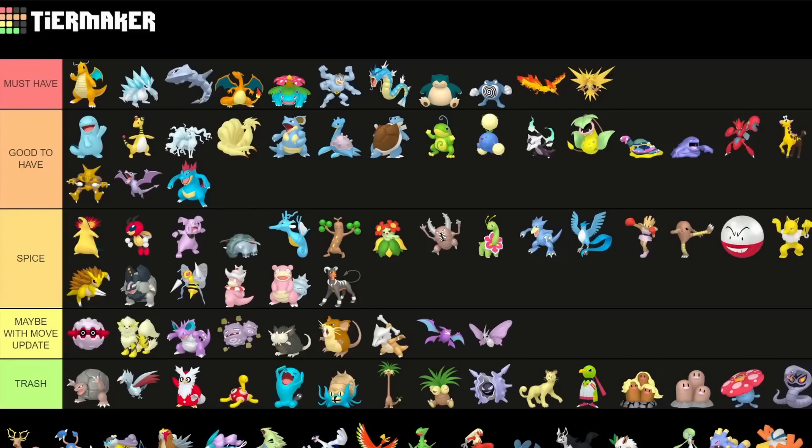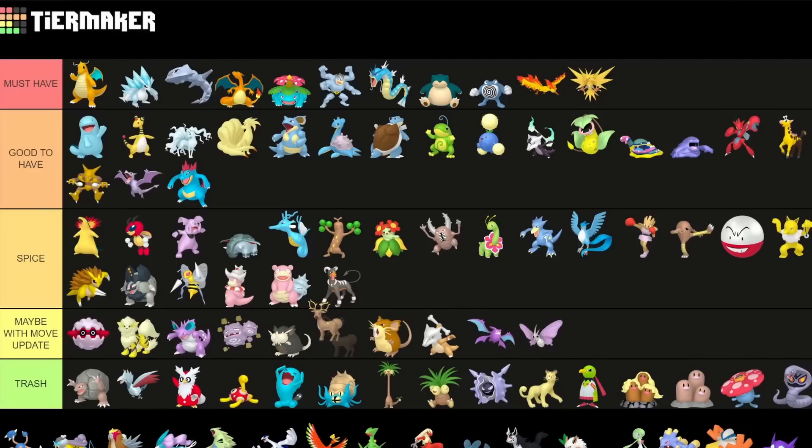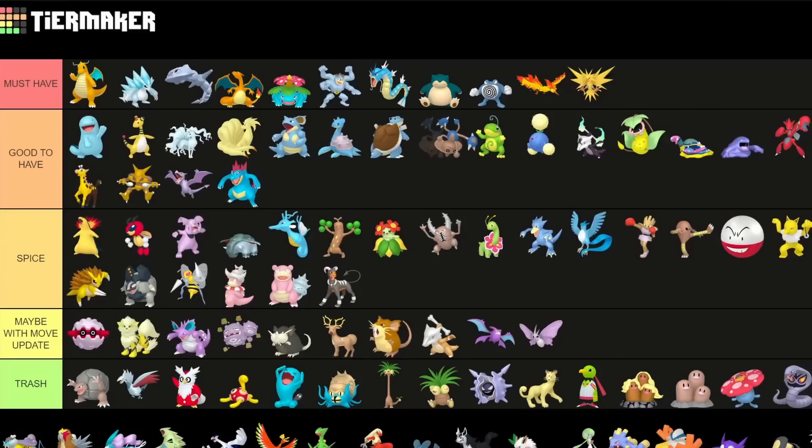Stantler has another evolution, so keep this in mind — I'll put it into Needs a Move Update because it's going to have an evolution and it will be decent eventually. Hitmontop is very good to have after getting the move Triple Axle — very strong Pokemon in both Great and Ultra League. Definitely a must-have.